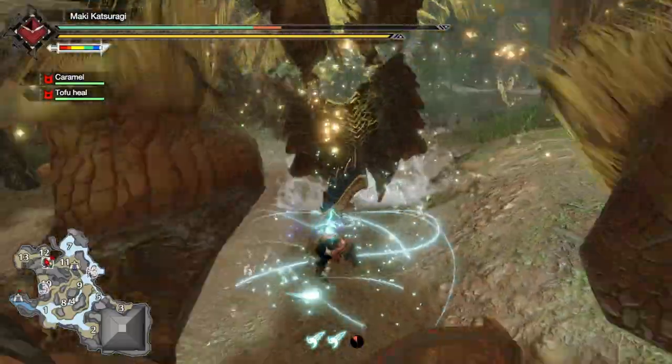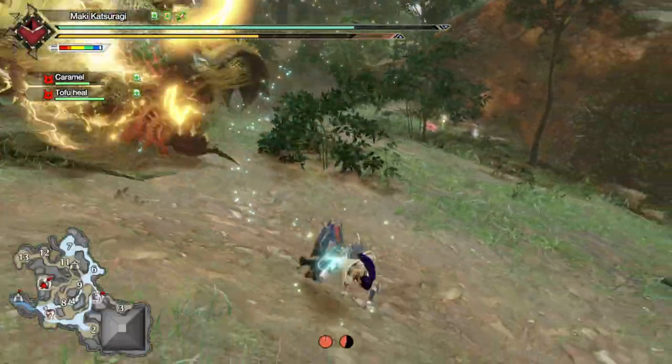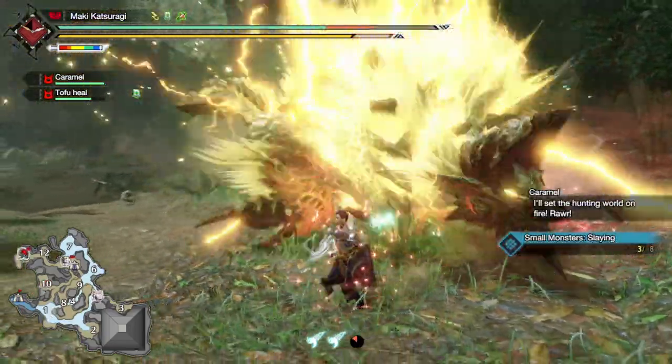Just do a quick Adamant charge away, or just dodge and then reposition yourself again. At this point, Xenogre is just desperate and closing the gap between you two.